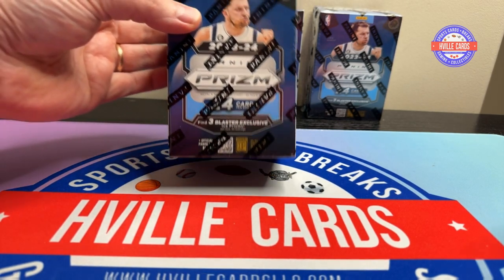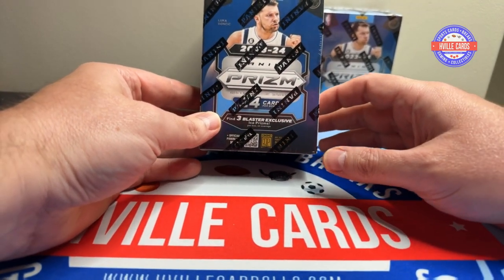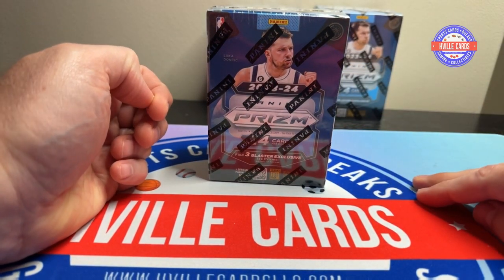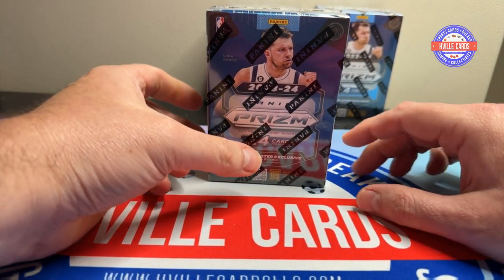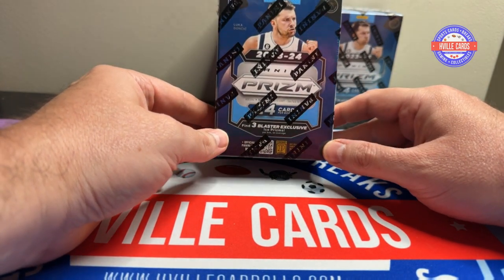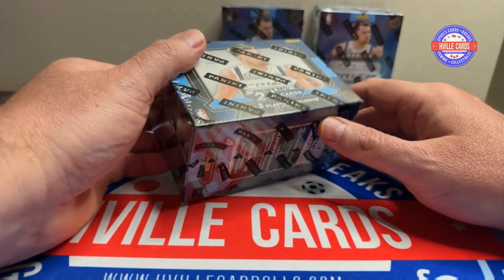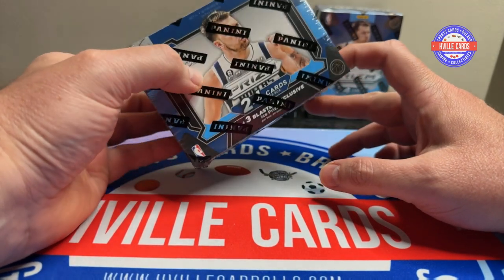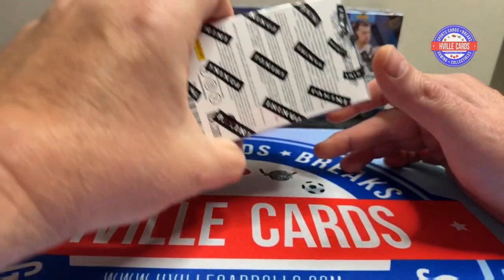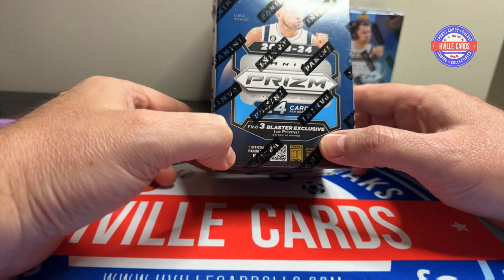We are going to do some prison basketball finally. I don't think I've done any — I can't remember if I have. So I've got some blasters here. I've got plenty of the mega boxes, but I'm going to wait on those a little bit. Wemby is still such a huge thing. I thought it would go down, but it hasn't. Everyone is still trying to go after him, and his prices are still pretty high. So these blasters — they have exclusive ice prisms in them. I like those ice prisms too.